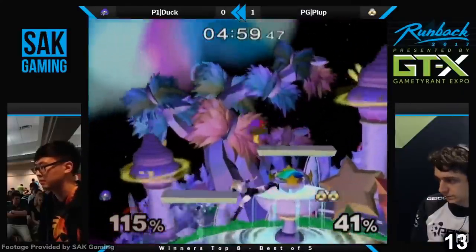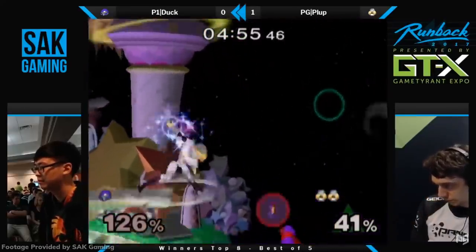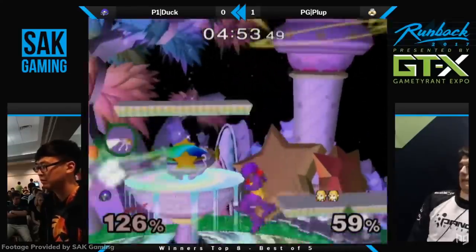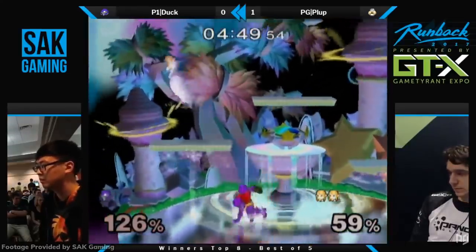When Zelda and Sheik debuted in Melee, they introduced a new character mechanic: transformations. Zelda and Sheik could swap into one another by using their down specials, allowing the player to essentially switch characters mid-match.